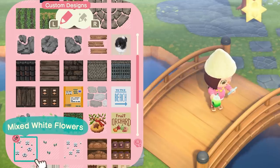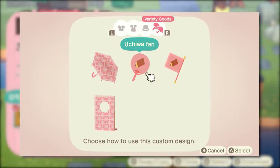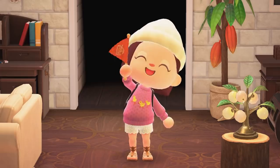With our new slots, the developers thought we needed more items to customize. They've added the ability to design umbrellas, Uchiwa fans, flags, and photo stands. I still haven't bought the Nook Inc. Uchiwa fan. I do have a flag though.